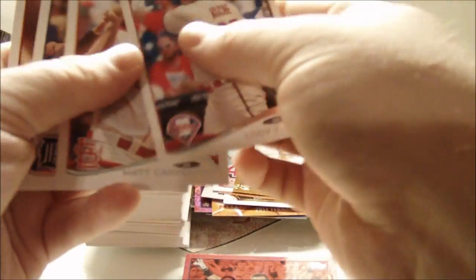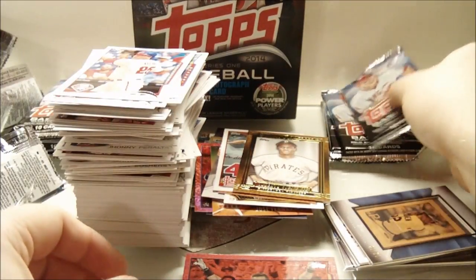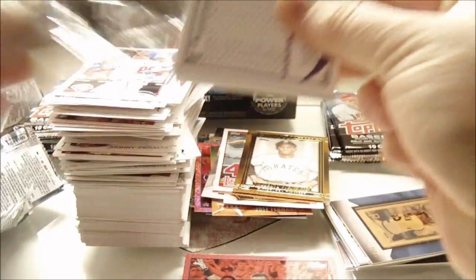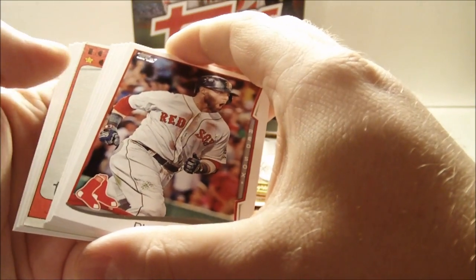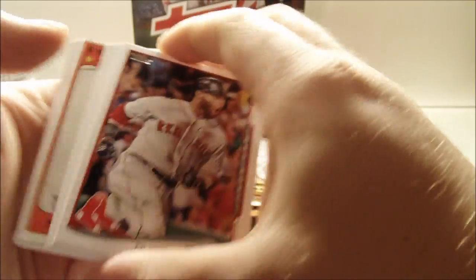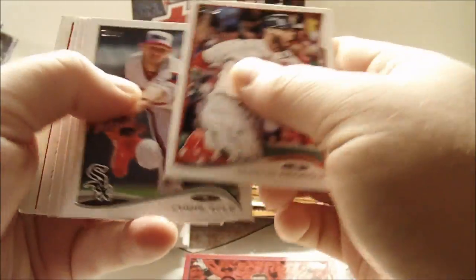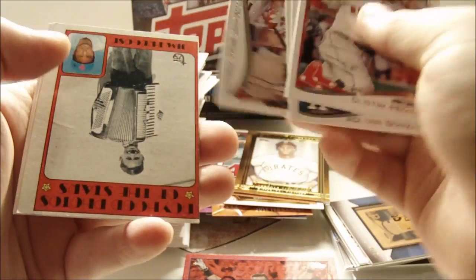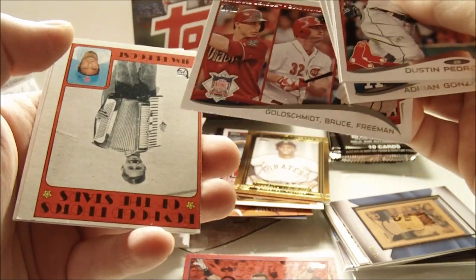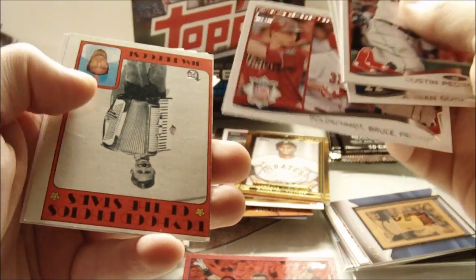Cody Asche, Matt Carpenter, Matt Tuiasosopo, Oswaldo Garcia. Man, that's going to look nice in my Cabrera PC. I almost bought one of those today too — glad I didn't. Got a Dustin Pedroia, reprint here, Chris Sale, Adrian Gonzalez, Amy Garcia, Goldschmidt, Bruce, and Freeman. And Boyhood Photos of the Stars — this is cool, I've got a few of these. I think it's 72 Topps.